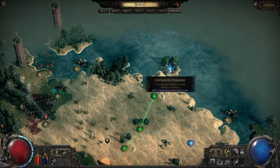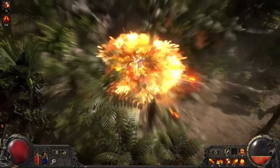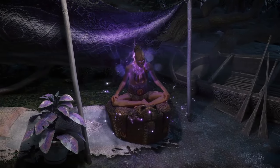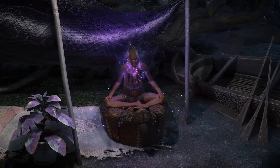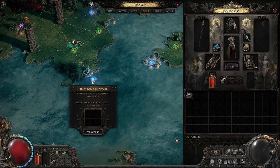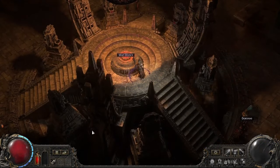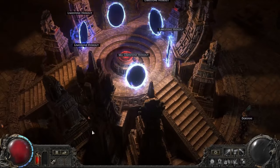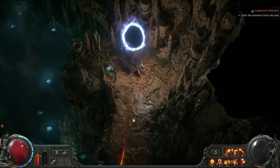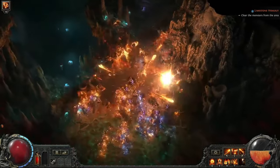You might find unique maps like Untainted Paradise, an undisturbed island full of beasts that give an extreme amount of experience. You may even find a lonely man just enjoying his retirement, who will give you a unique item for free. In addition, you can find special areas that would make a good spot to set up camp. Clear these areas of their hostile inhabitants and you'll be able to claim them as your own hideout. You can decorate your hideout as you see fit, and invite various NPCs to join you there to create your own personal base of operations.